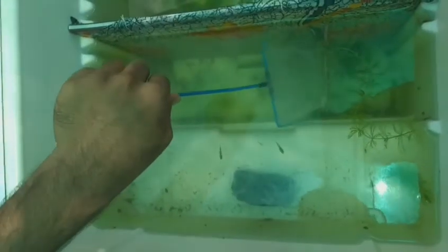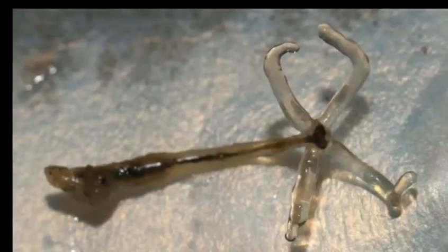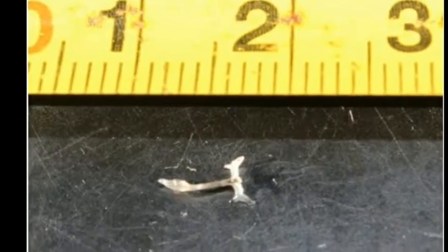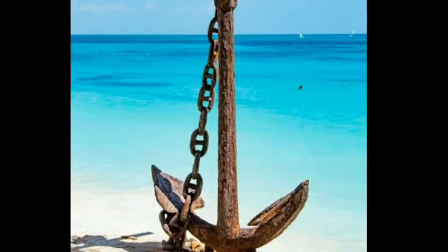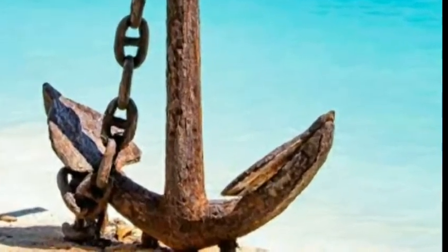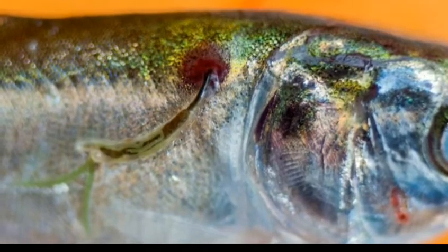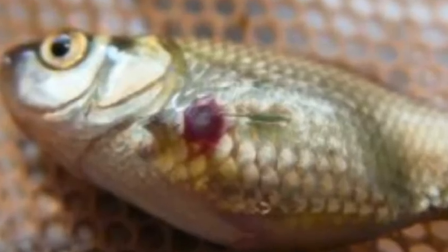Hello guys, welcome to mrpetsinfo. In this video, you can see all the fish that affected me. First of all, the anchor worm looks like this - it is maximum 1 to 1.5 cm. This is the name of the anchor worm. This is a very severe attack on fish. If we can treat the red spot, the fish will have a lot of chance.